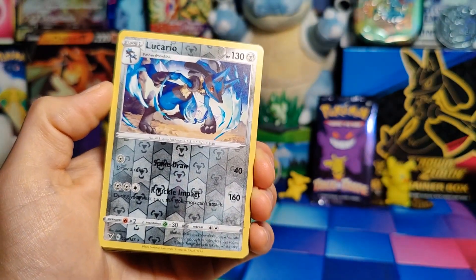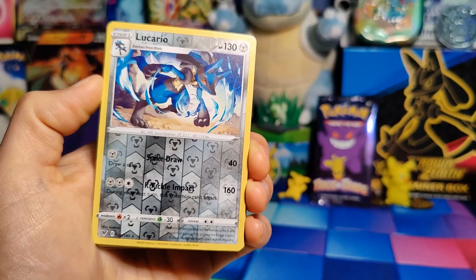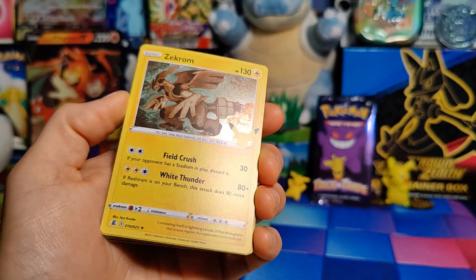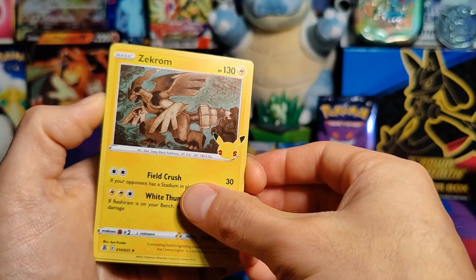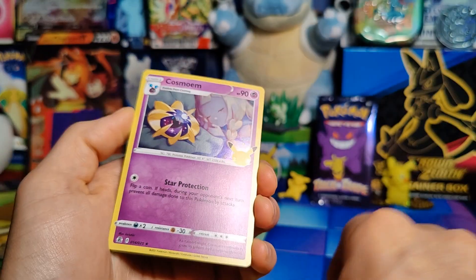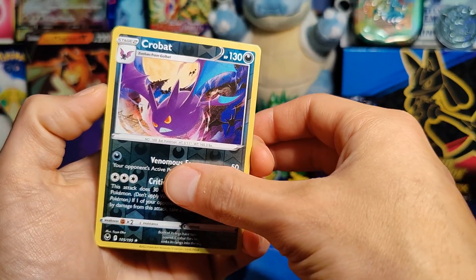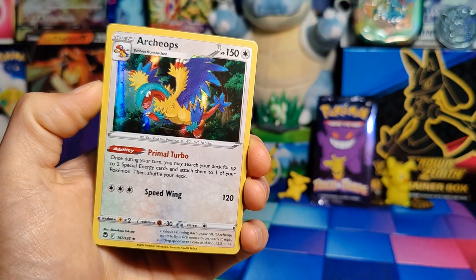Our first uncommon is a reverse holo Lucario — I believe from Vivid Voltage. Then a Zekrom from Celebrations, which is a very odd one to see. I actually have like a thousand of these, so at least I can compare to see if this is a real one. Under that, a Cosmog, which I also have a ton of. Then a reverse holo Crobat — I believe I just pulled one of these actually — and an Archeops, which I also have, as a regular holo.